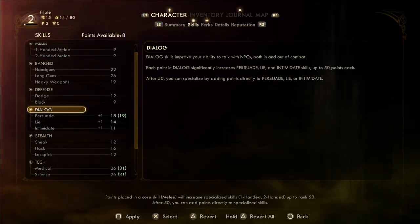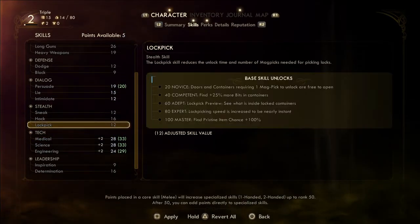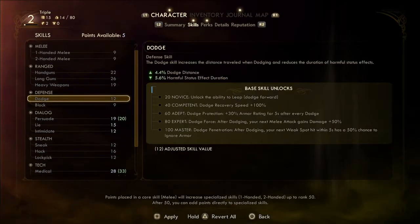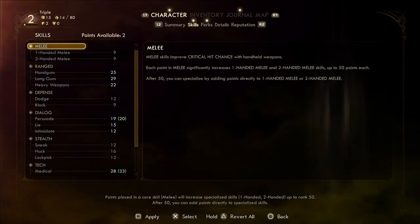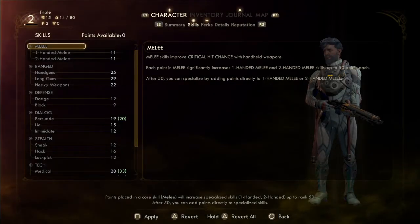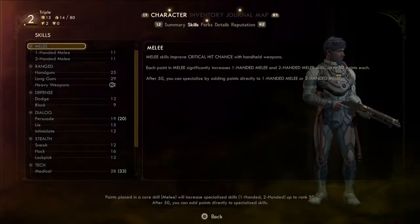That's a lot of skill points I have. Let me do a bit in Medical and Engineering since that seemed cool — you could do some good things with it. And let me add a couple into melee since I like this bat thing. Alright, apply — yes.